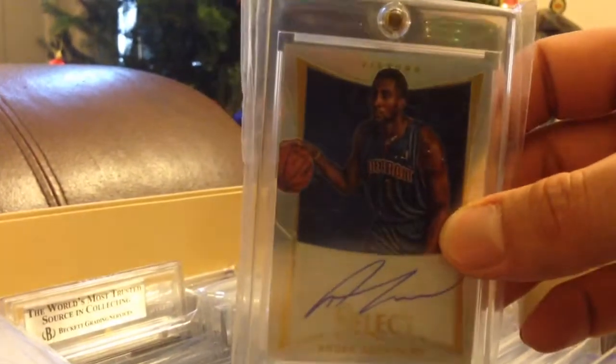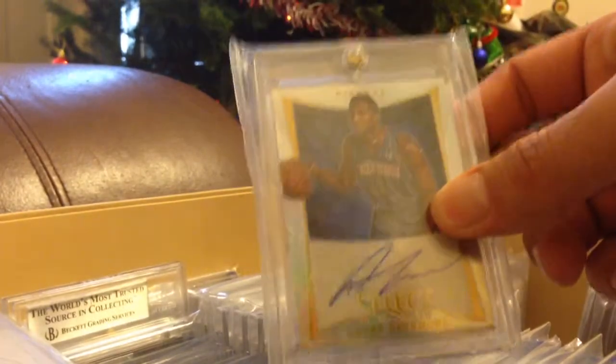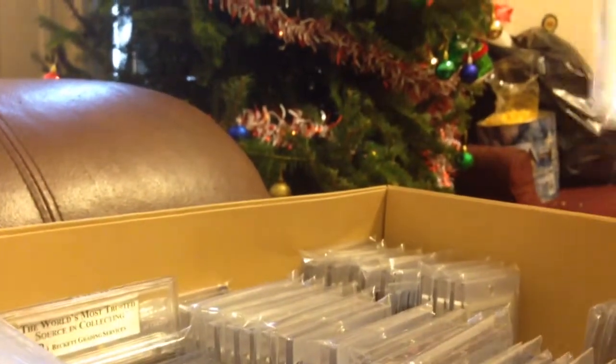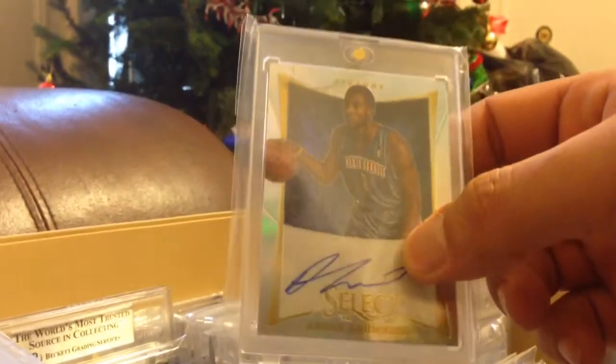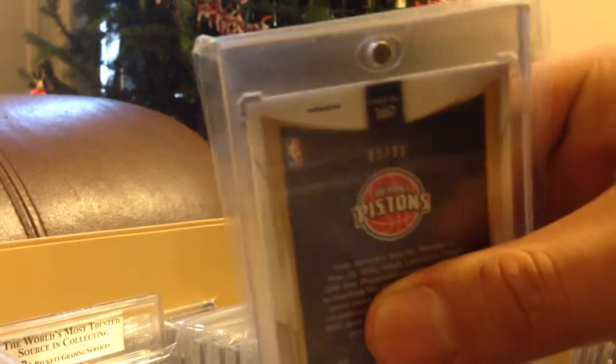The Select Prism version, numbered to 99 — I have two of these. If I do have doubles, I am willing to trade; if not, then no way. That's the second one, also to 99, the Prism version. And this is the base version, numbered to 149.